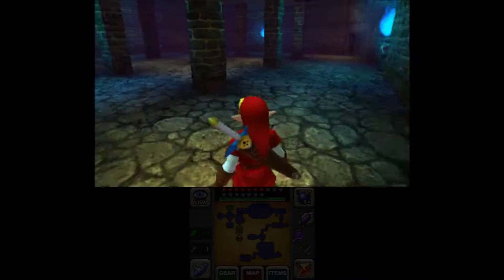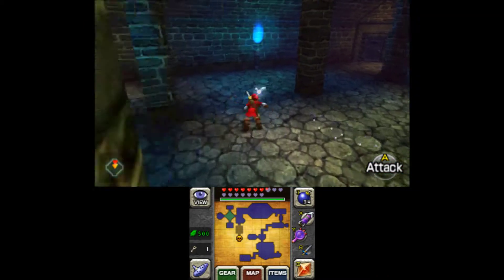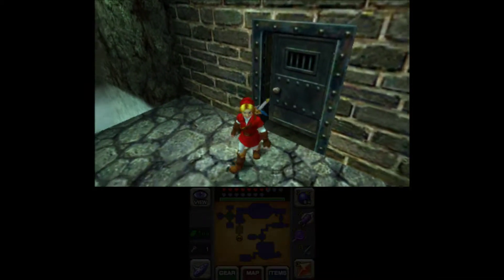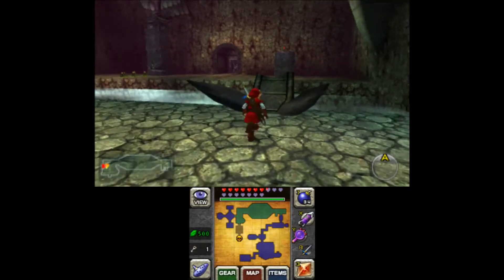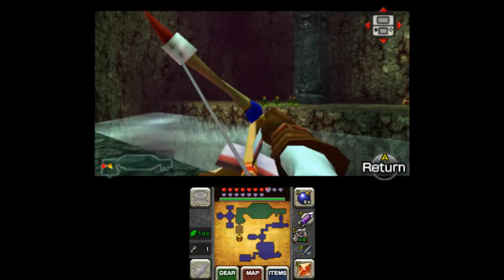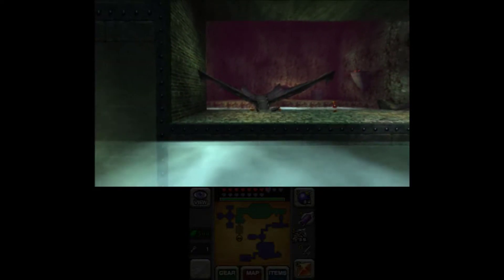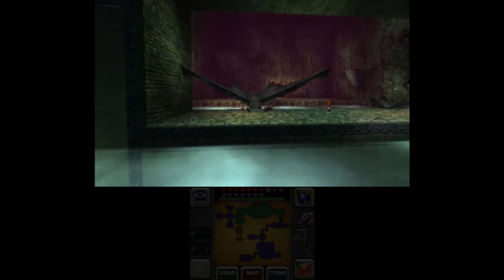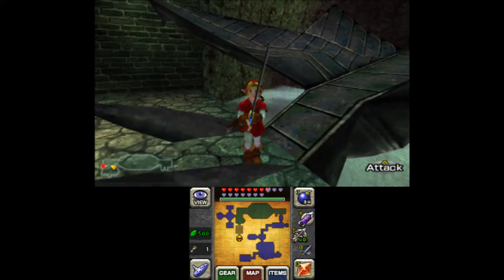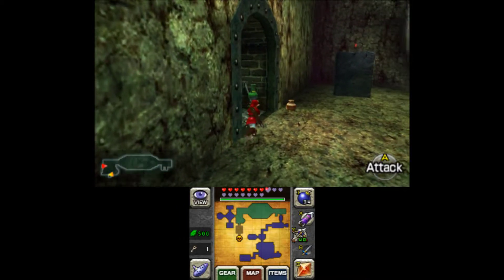One of the four possible love interests: Saria, Malon, Ruto, and Zelda, right? I think it's the most love interests you've got in this one. I read somewhere that besides the first Zelda and Skyward Sword, Link and Zelda aren't like fated to be together — he's just rescuing her. The rest of the time it's a duty, a history obligation, but they never actually get together. They're not really a love interest.